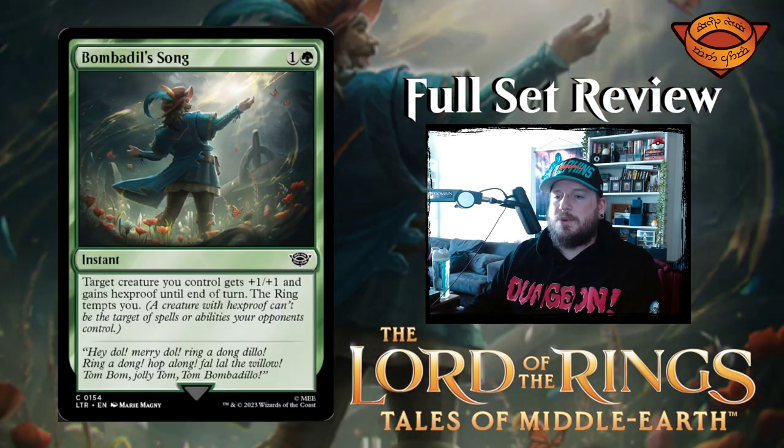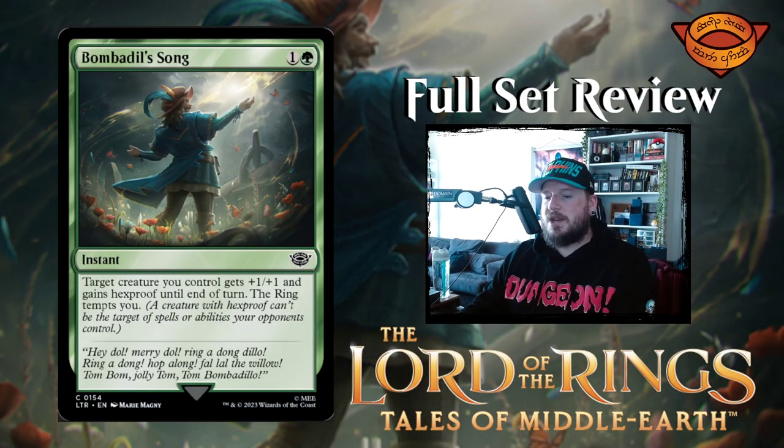Next up we have Bombadil Song — one and a green for an instant. Target creature you control gets +1/+1 and gains hexproof until end of turn. The ring tempts you.